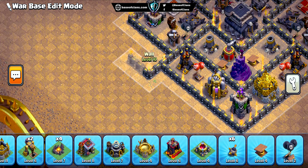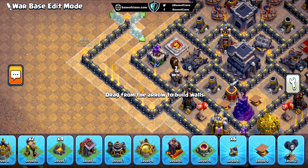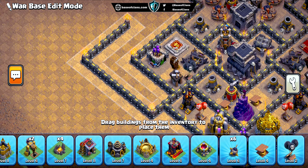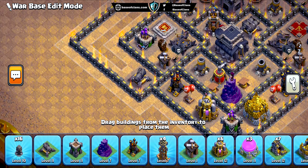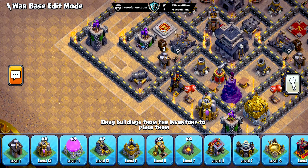We're not done yet. For aerial threats, we've meticulously placed our air defenses and X-bows to cover nearly every inch of the base. With this powerful air coverage, air attacking strategies will be like hitting a brick wall.